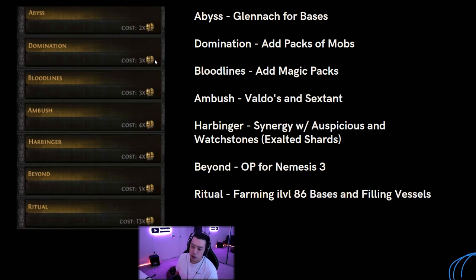Ambush adds a few extra strongboxes to your map. Most people will use this in Valdo's with Tamper Proof, where you can open the strongbox twice and the strongboxes are corrupted. You can also pair it with a sextant mod that gives 500% increased quantity on a corrupted strongbox. Using a scarab with it could be very profitable. You can also pair it with the sextant mod where corrupted monsters drop corrupted items, which could be good for divine farming.